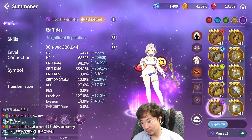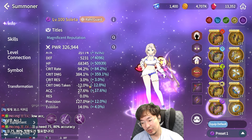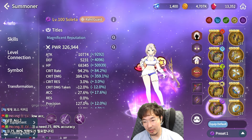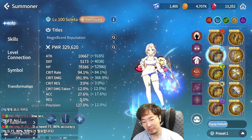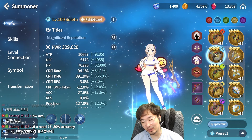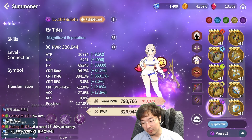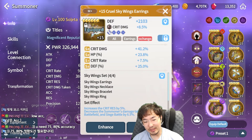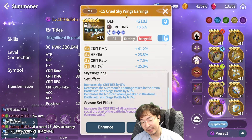Next is Soleta. As you can see, this is my spec. Soleta is also a pure dealer, so high critical rate and high critical damage. Water attribute can deal weak point attacks, but setting high precision just for the water attribute is pretty weird. Most Soleta players just use light or dark attribute. And the Skywing set — like the Thunderstorm set, I don't recommend using this accessory.